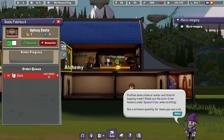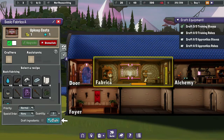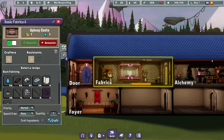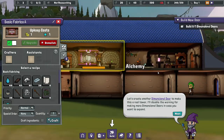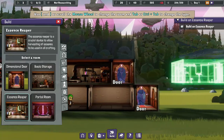People actually have to come and do these tasks. I have three suits, so I'm assuming you can just click the same thing three times. They shouldn't be marked as complete because I haven't actually made them yet, but they are queued. Essence Reaper.